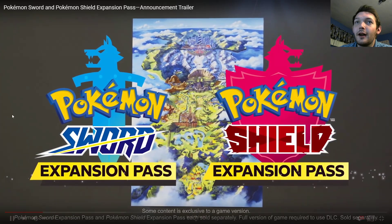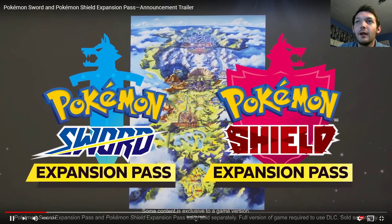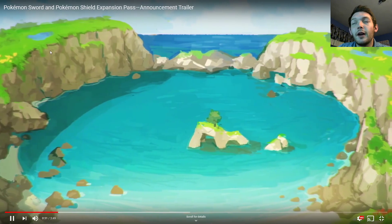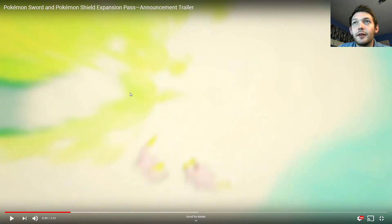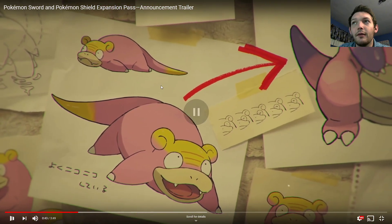So there's Talonflame right there. And here we have the Expansion Pass for Sword and Shield — it doesn't differ too much between the two games. We kind of have this island feel here, where it's grassy but beachy also. You can see the tower over there. So you have Slowpoke, and then the Slowbro form. You can see Slowbro's original face, but it's kind of masked up.